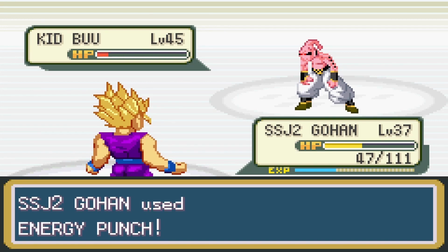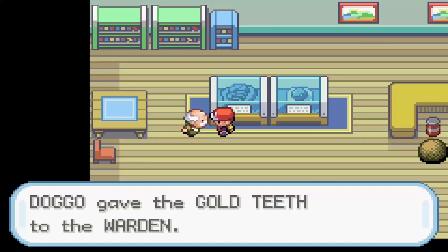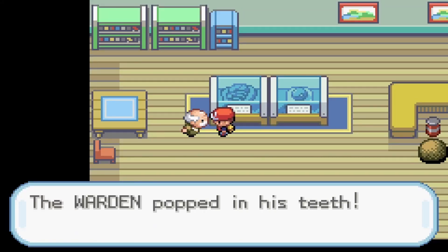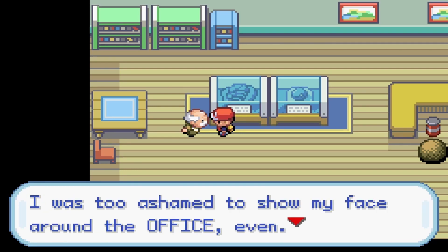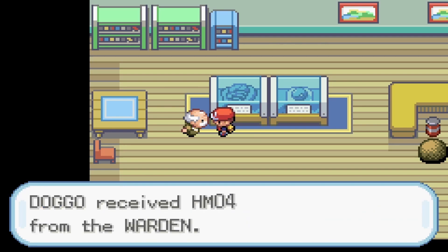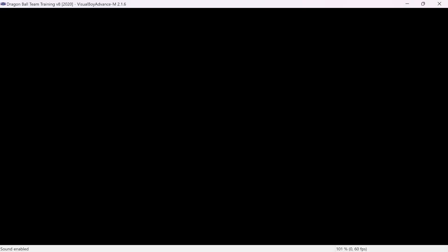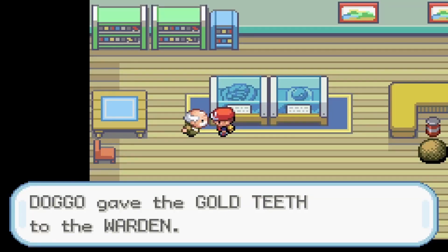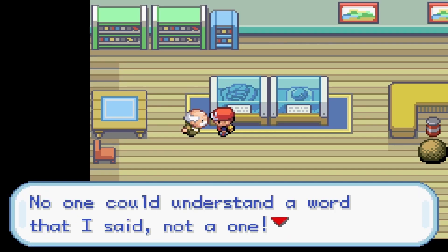I went back to Route 15 and caught Goten and Trunks. Before I left for the next gym, I gave the Gold Teeth to the old man and got HM04. But when I tried teaching a fighter Strength, the game just went black. After several minutes, the game came back, but the audio was completely messed up — it sounds like something out of a creepypasta. I learned that it was the house that was the problem, so whatever you do, don't pause in that house.